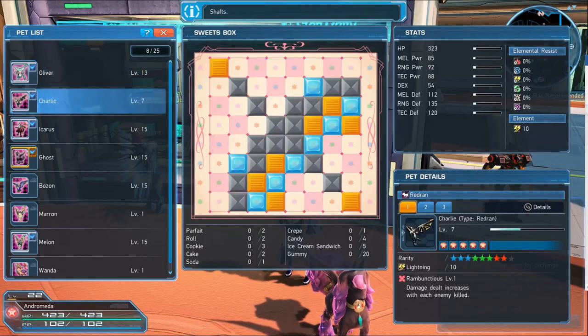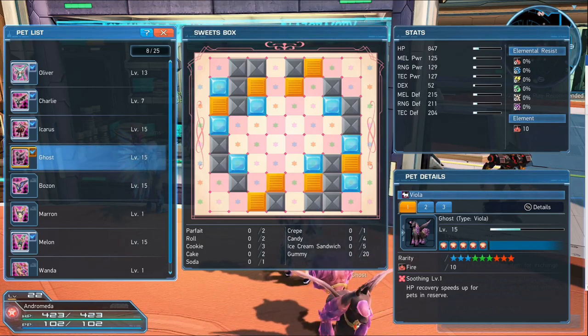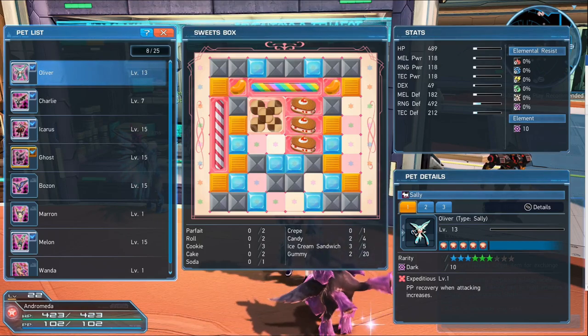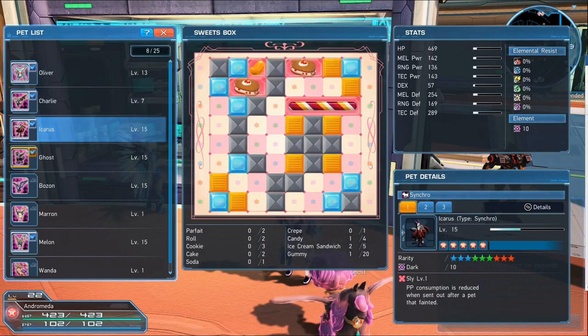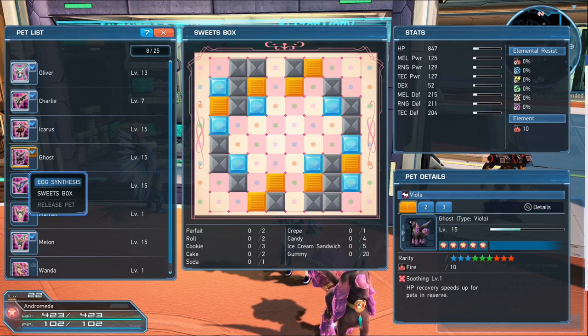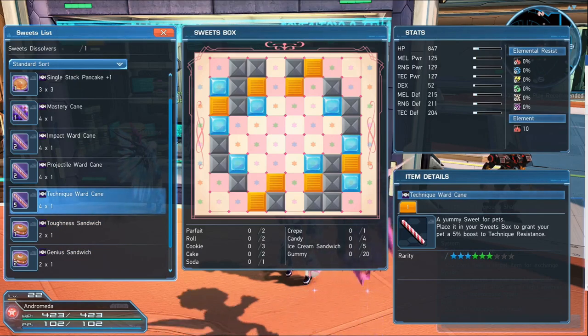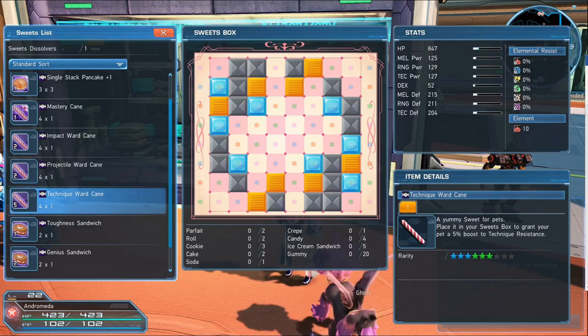Let's go ahead and start looking at the sweets box for my pet Ghost. I haven't filled it in yet, and as you can see it's not incredibly spacious. Down at the bottom it tells you how many of each type of sweet you can have in the sweets box — you can only have five ice cream sandwiches, 20 gummies, two parfaits, two rolls, etc. If we look at Oliver's sweets box you can see it counts the number of each already placed, so I have three sandwiches and can place another two. Ghost is a melee combat type of pet, so I'm not going to put in any ranged combat damage items — you do want to think about what your pet's role might be.